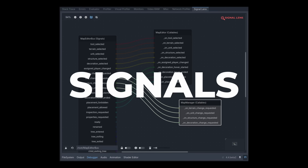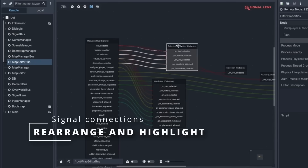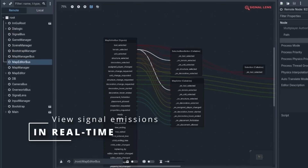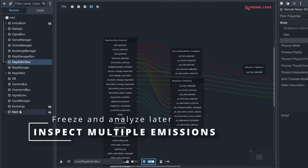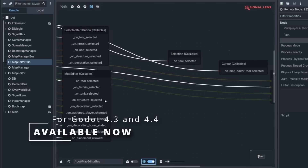For our second plugin, we're talking about one of the best things about the Godot engine: signals. Debugging signals in Godot can be kind of a headache sometimes, but Signal Lens makes it effortless. This plugin allows you to click on any node in the remote scene tree and instantly see all of its signal connections in a clear interactive graph. You can watch signals emit in real time, freeze them for later inspection, or even adjust their speed to fine-tune debugging. It works with both built-in and custom signals, including auto loads, giving you complete visibility into how your project communicates. If you've ever struggled with tracking signal interactions, try out Signal Lens — it's an essential tool that really simplifies the process and it's going to save you a whole bunch of time.